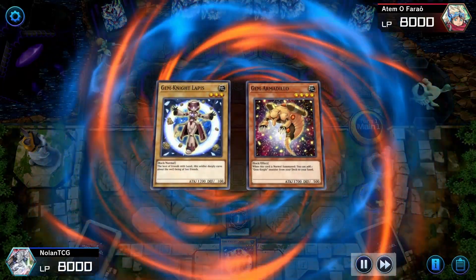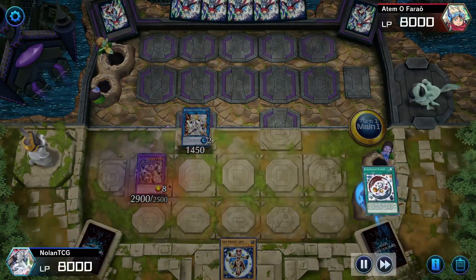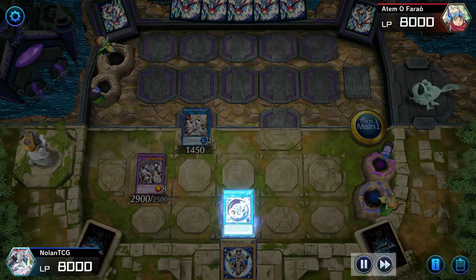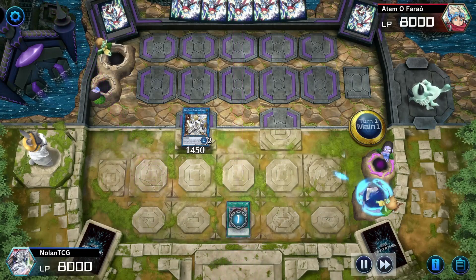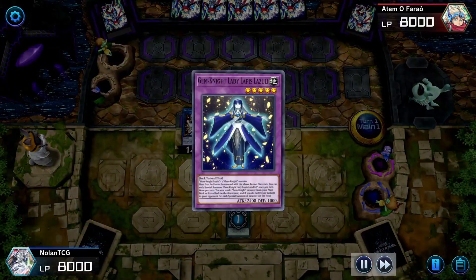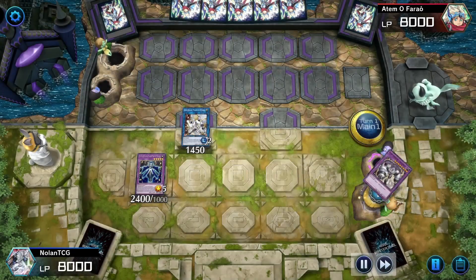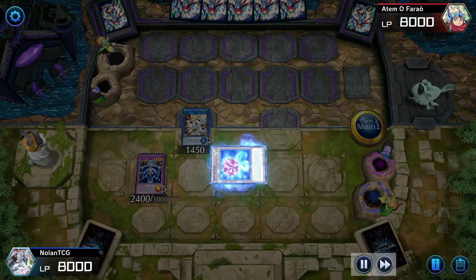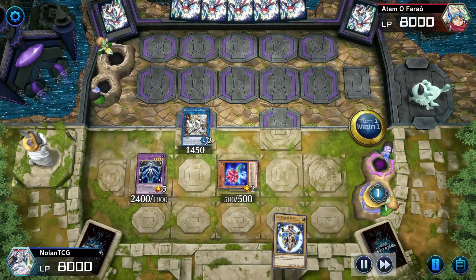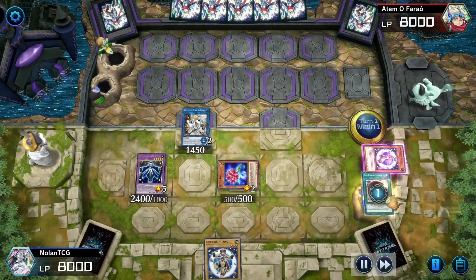We're going to go into Gem Knight Fusion early. The Zircona play is going to stack the graveyard — we get that Crystal Rose back on board to present the initial 2000 damage. Going into Lapis Lazuli, we use the Crystal Rose to vanish the Zircona and get it back. Using Lazuli's effect — you're always sending Lazuli off your Crystal Roses to add back your Lapis every time — we get access to Gem Knight Fusion again.